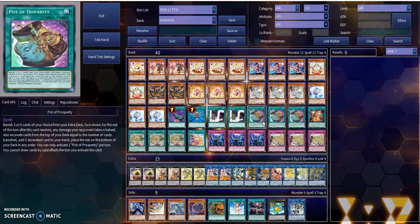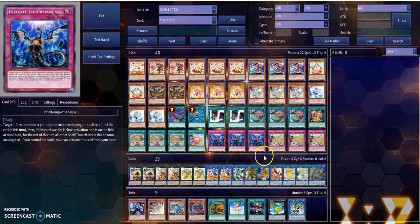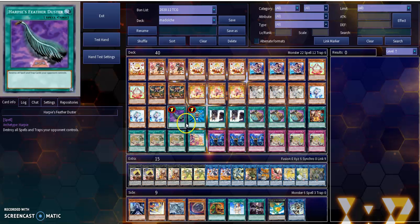That way your key pieces can get to your hand and then you can go from there and play crazy, because it's not limiting you off your summons — it's not forcing you to do anything, you just can't draw for the rest of the turn. You give up cards from your extra deck, but you choose, so they're not random. If you can't get Prosperity, you've got Pot of Extravagance, just note that you gotta be careful with that because you're randomly banishing, not picking like you would with Prosperity. Reborn as an extender, Duster for backrow. You can swap in for Twin Twisters or Cosmic Cyclones.